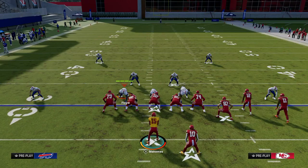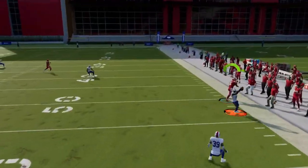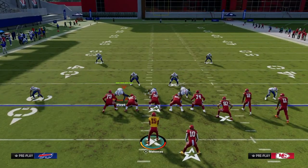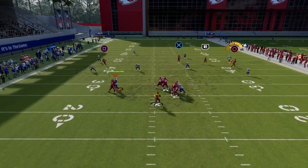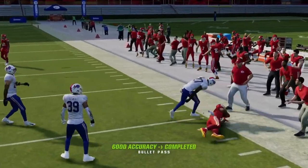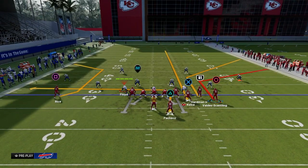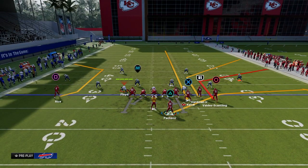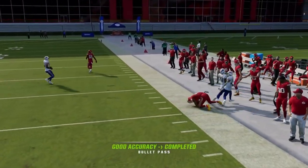Now let's talk about the constraint we're putting on the defender. The defender we're stressing is really this flat defender, because based on how that right slot corner defends us, we're either going to throw it to the flat or to the corner. A variation of that is the double corner — a 15 to 20-yard corner route, a 35-yard corner route, a clear out streak, and optionally a flat route. This constrains the defenders and allows us to attack.